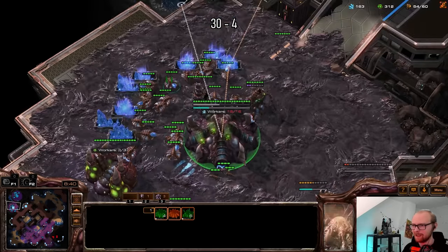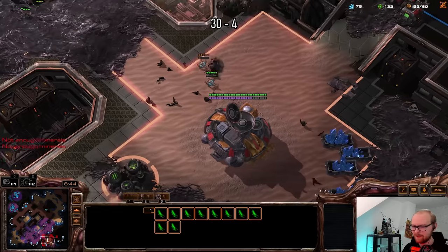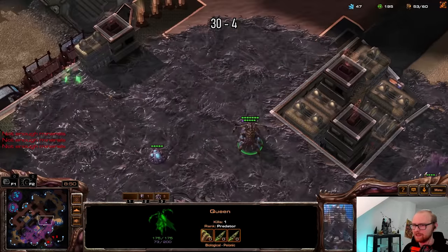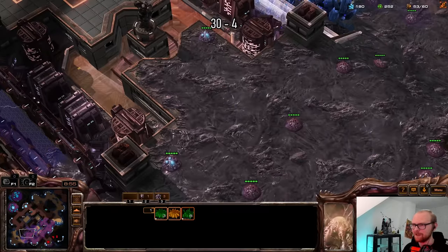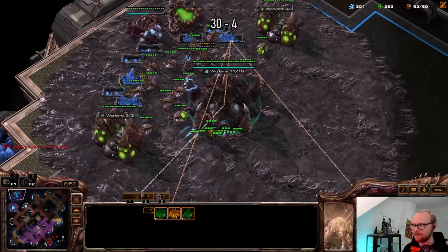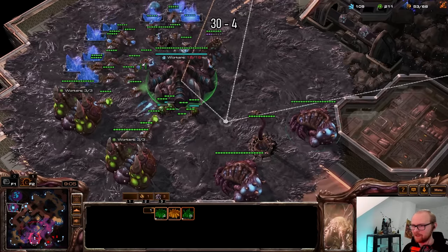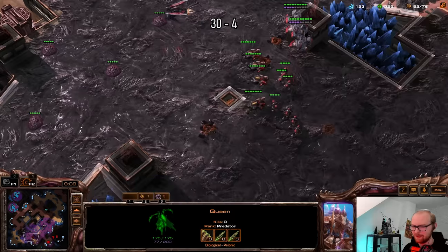I do not want to die to a simple hellion run-by — that sounds like every Zerg's nightmare. He does have the base already. I think maybe he just made two factories. Let's try to get some more creep. If you look at the creep spread it looks absolutely insane — usually my creep is just terrible but because I spread it from his base it actually looks good, which is kind of ridiculous. I'm going to make an overseer here, and I think I need another spine as well. Spines and queens are going to win me this game most likely.